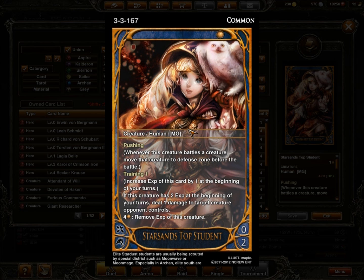At level 1, I use 4 Star Sands Top Student. It's a level 1, 0/2 that has pushing. This is actually a better effect than her second ability — whenever she defends, she pushes a creature to the defense zone. Keeping them from attacking me is really good. Her secondary ability is Training: during her upkeep she gets a training counter, and when she has 2 experience it deals 1 damage to target creature opponent controls. This is good because it takes out an early rusher.